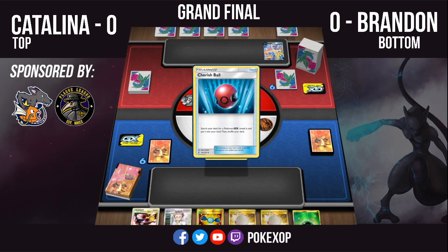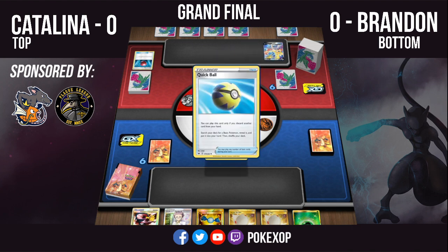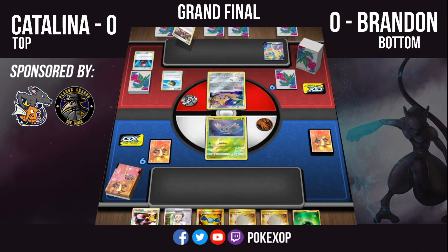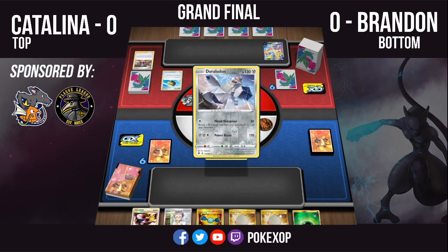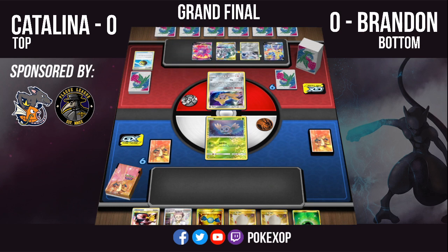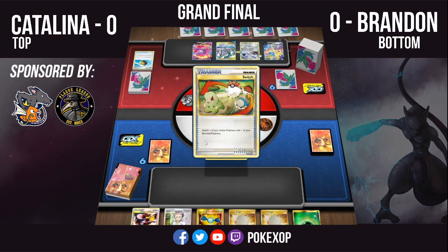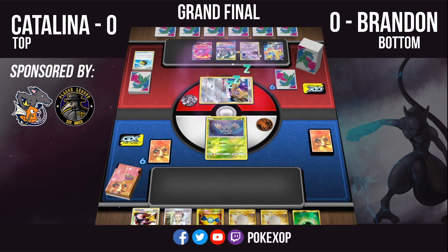We're going to see Catalina bench that Zacian, grab an ADP with Cherish Ball, then Quick Ball away a Marnie to grab that Duraludon. Catalina knows that Duraludon is going to be very big in this matchup — it's going to be able to hit through those Decidueyes after an Alter Creation. Dark Asset Throwback is going to come down and draw up to six. It will find a switch, just using Intrepid Sword to end the turn.